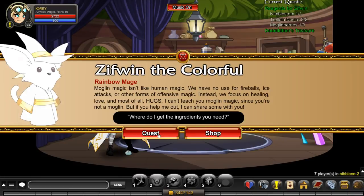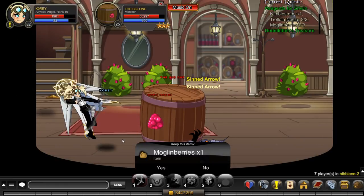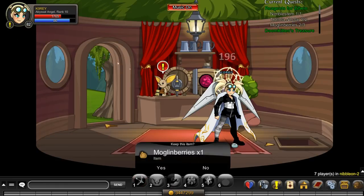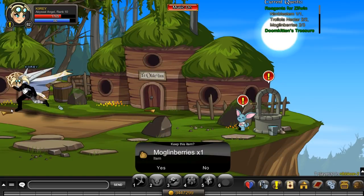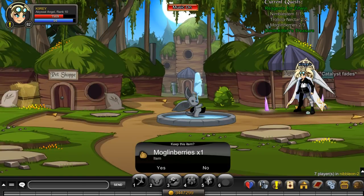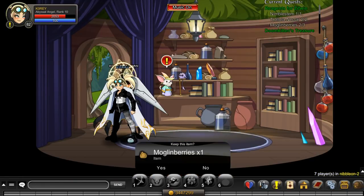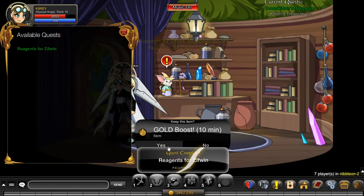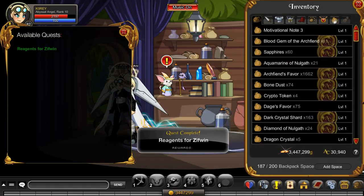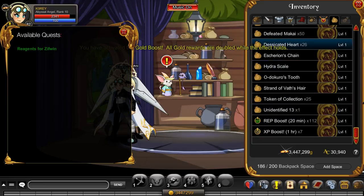We're back in the nibbleon quest shop. It's okay, I didn't get all the mogul berries — one sec. Alright, that didn't take any time at all. Let's run back and actually turn in this quest and then we'll move on to some cool drops. Quest complete, let's turn it in. We got gold boost for 10 minutes — that's pretty sick. Let's see if it'll let us activate it. Gold boost is non-member, 10 minutes gold boost on our character.